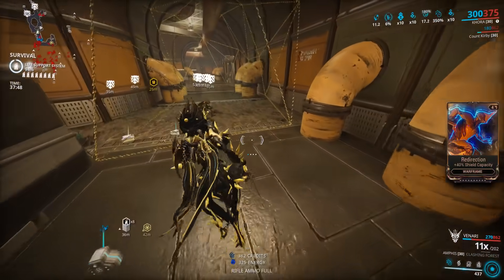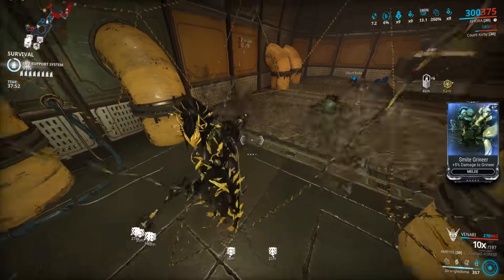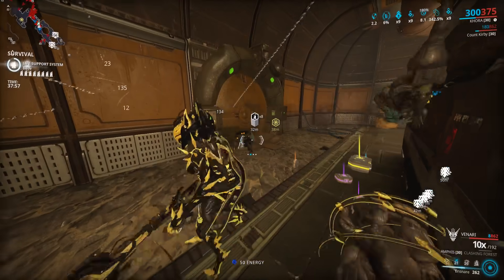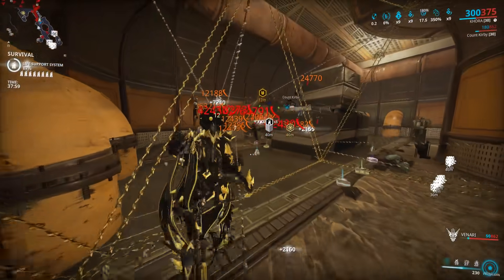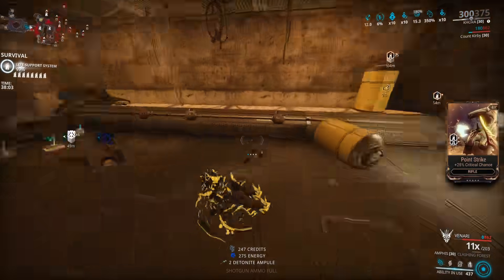The way they've changed Steel Essence dropping is now it's not going to be dropping from Eximus enemies anymore. It drops only from the Steel Path Acolytes, which will spawn every 3-7 minutes in endless survival missions. They spawn other places as well, but for the purposes of this specific farm, we'll be going over a survival farm.